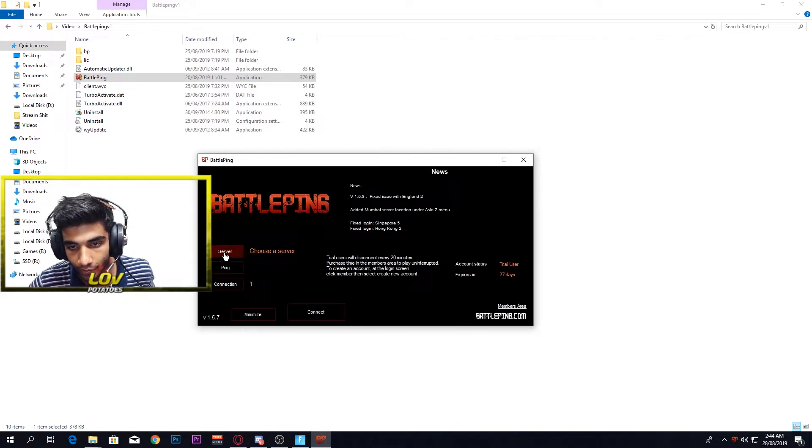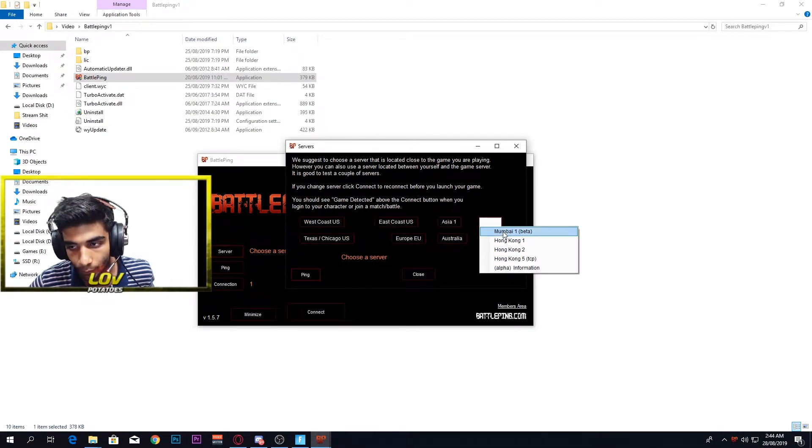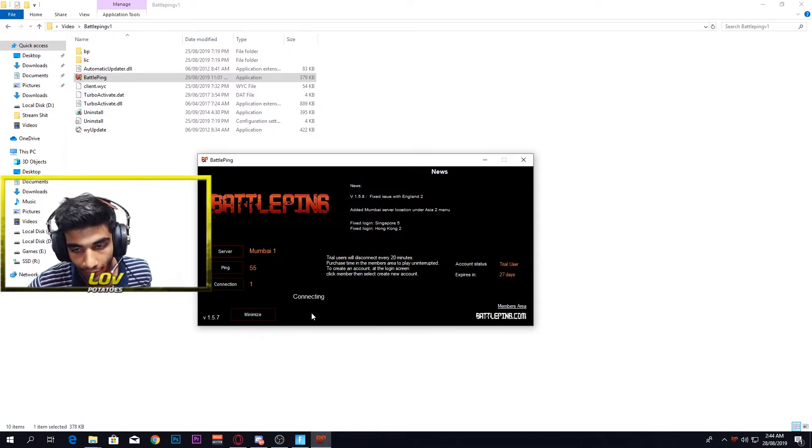Now go to 'Server', click on Asia 2, and select Mumbai. Then close that and click on Connect. That's all you need to do in the software — just wait for it to connect.